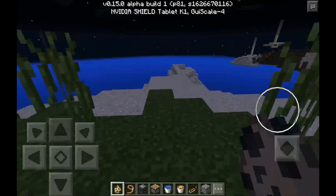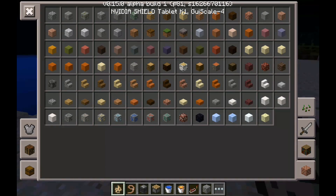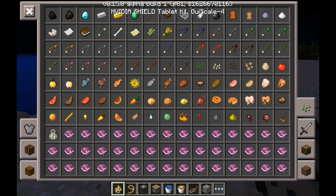I'm gonna show you guys how to get tipped arrows in Minecraft PE. Now if you don't know what a tipped arrow is, basically they're arrows and when you shoot them at a mob or a person, they get a potion effect. Like this is instant health, so if you shoot somebody with it they'll get instant health.